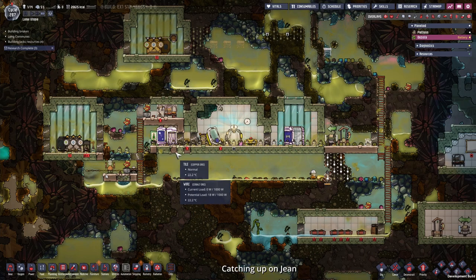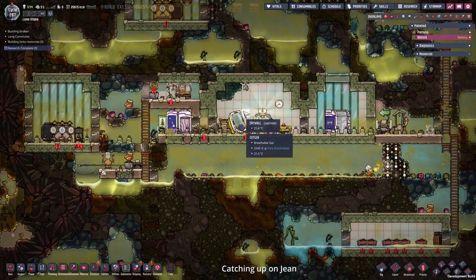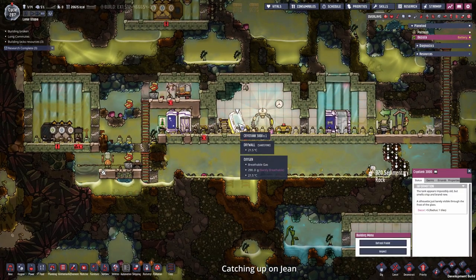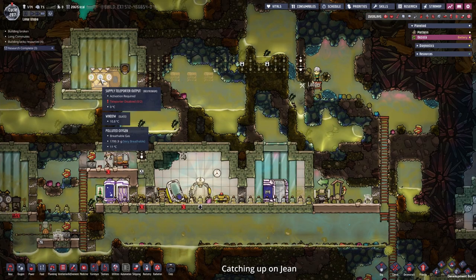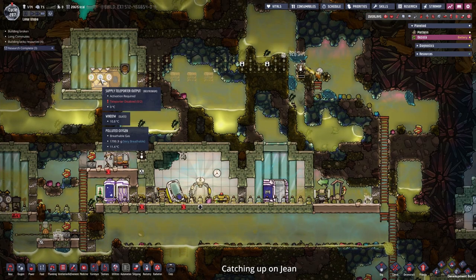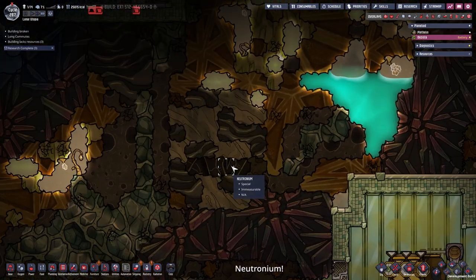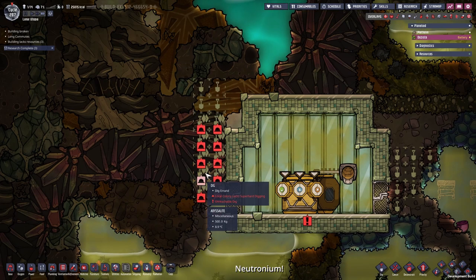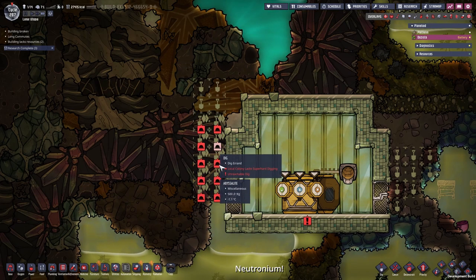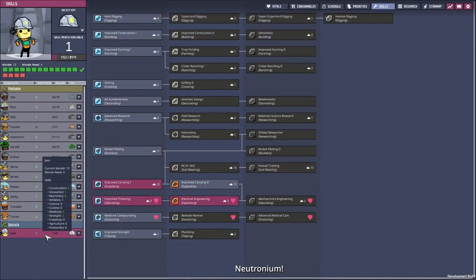Meanwhile, how far has Jean come? Jean has been digging a lot and that's it. Maybe we can defrost the duplicant that is in the cryo tank — the oxygen seems to be fine too. We almost have access to the supply teleporter output so we can ship over some coal. And there is some neutronium — nice. Jean is not ready to dig through the hard stuff yet. Let's see if Jean already has a skill point — one. That's not going to be enough. We need hard digging for now.